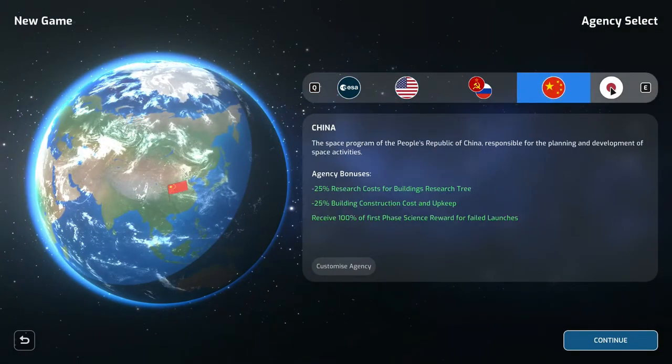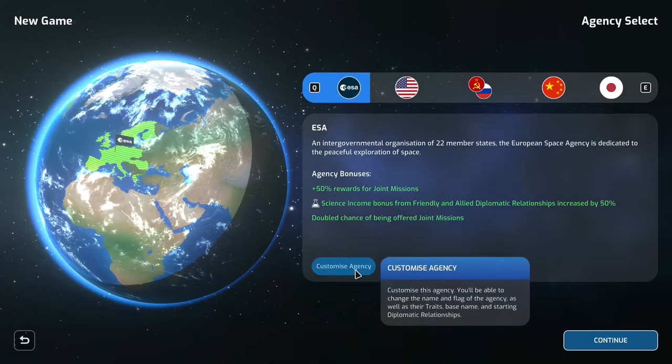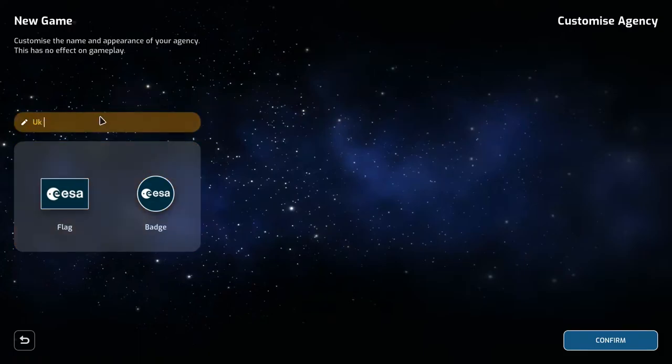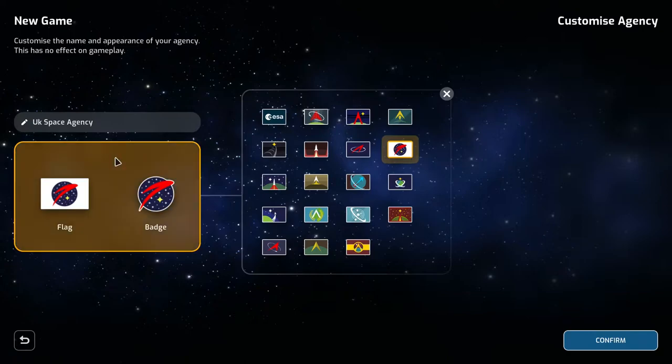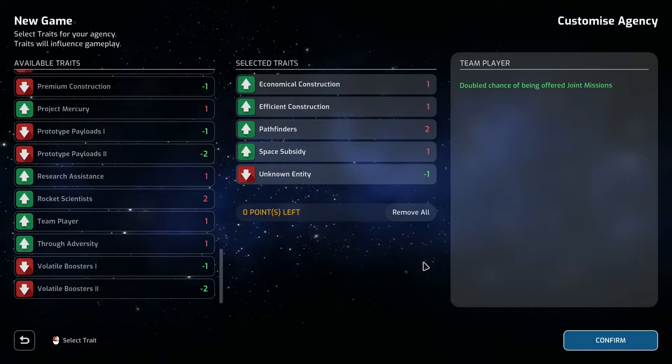To set up a game, you choose your space agency — ESA, NASA, Russian, Chinese, Japanese — or create your own custom agency with a custom name and flag. You then name your spaceport and choose traits for your game. Traits let you buff certain areas while taking penalties in others to earn points to spend elsewhere, meaning you can play differently each time and increase replayability.